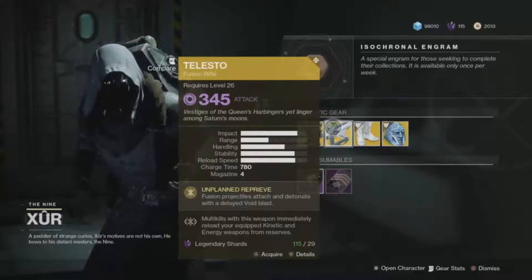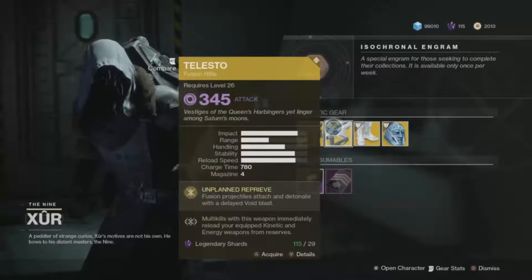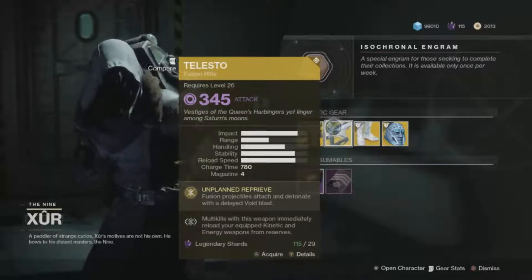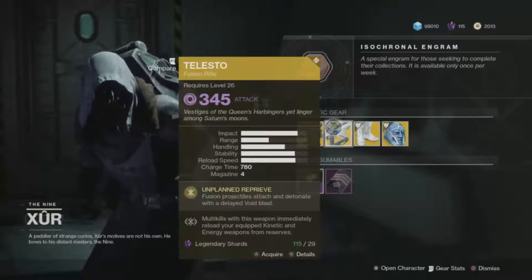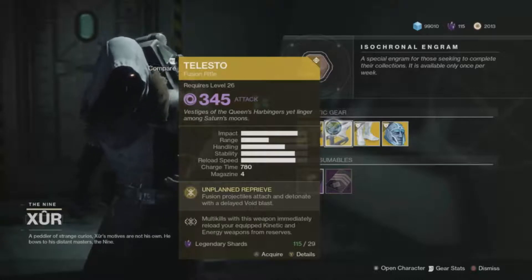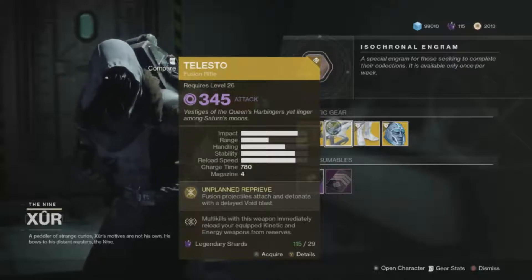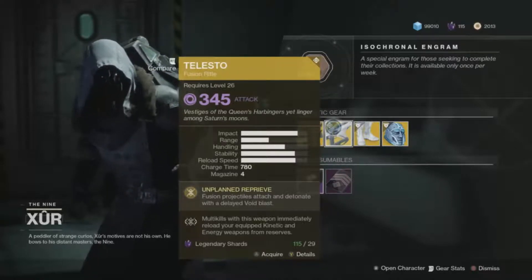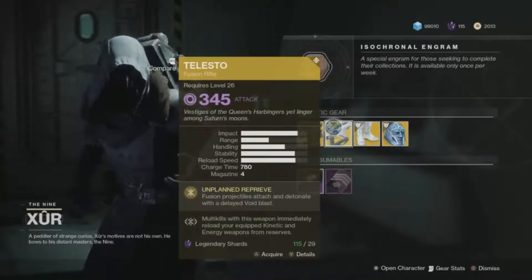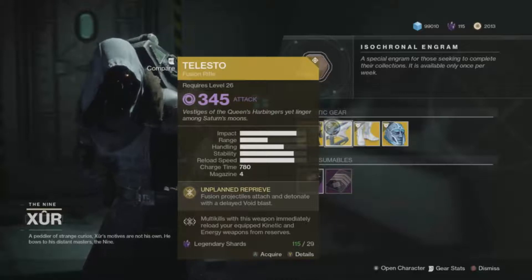For Xur's weapon of the week, he is selling the Telesto. The Telesto's perk fires projectiles that detonate on impact — it shoots out these projectiles, they attach onto a surface or an enemy, and then explode. This essentially turns the Telesto into a long-range fusion rifle, meaning as long as you can hit your target with one of those projectiles, it does the same amount of damage as if the target was right next to you.